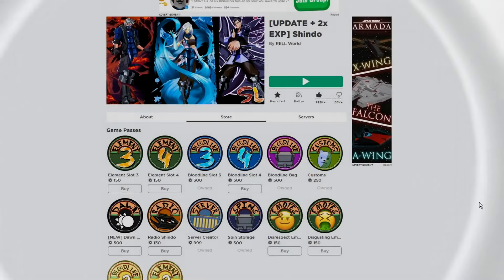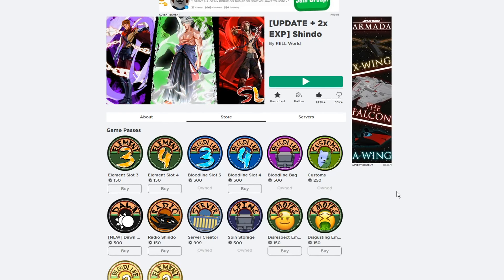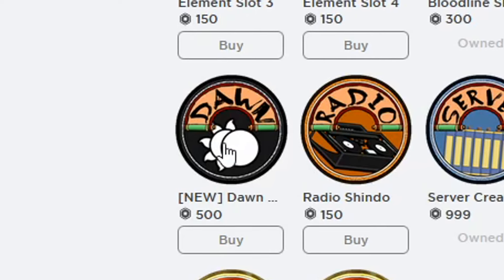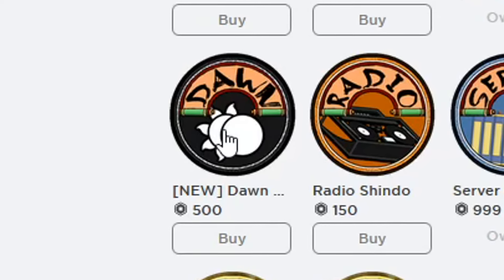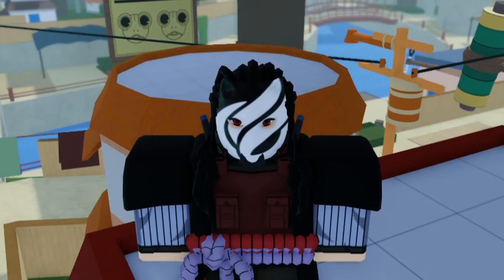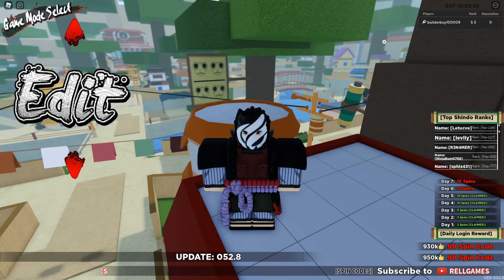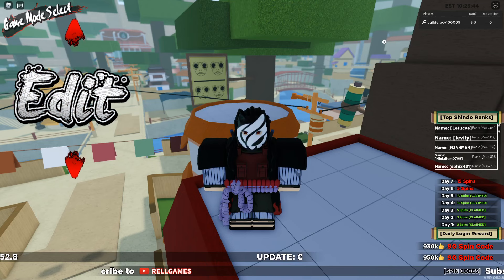Now, of course, before we can access the Dawn village — basically to join Akatsuki — you need to actually get the Dawn game pass. I don't have it yet because I am about to show you guys how to access Dawn village without actually having a game pass. There's a totally different reason why I wanted this Dawn game pass. I will tell you guys later. But first, I will show you guys how to access the Dawn village without a game pass, which is the trick I want to show you.